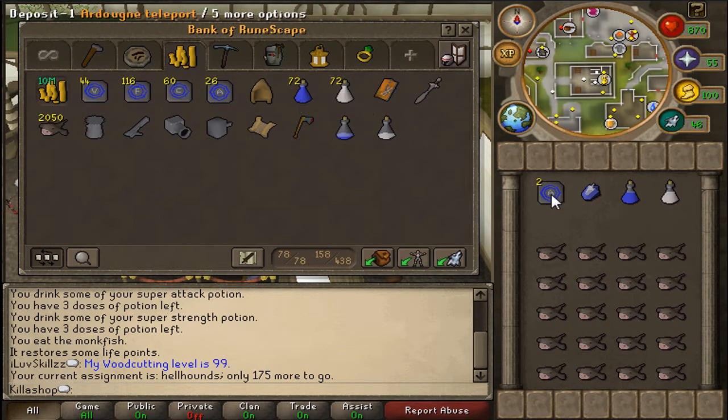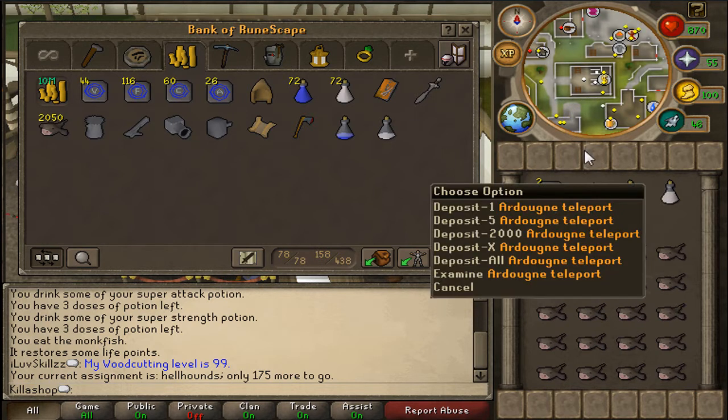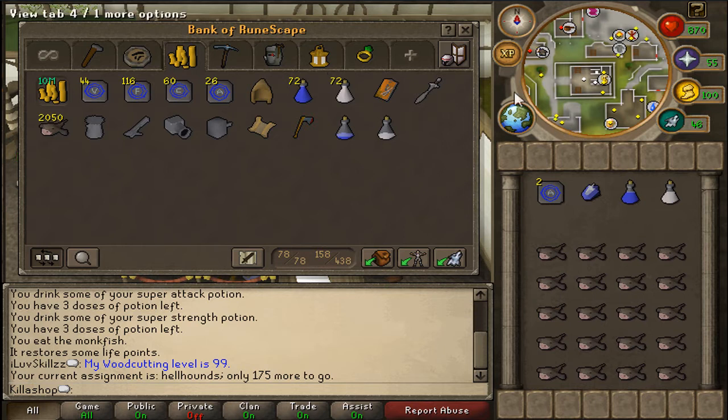I'm just going to take another finger teleport — I can't pronounce that word. So what you're gonna need is a teleport to get here, or if not, Camelot and just walk down if you haven't done the Cold War quest.